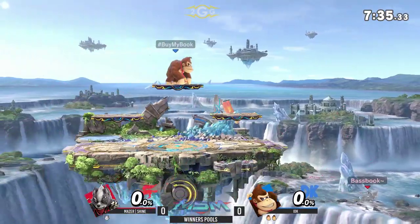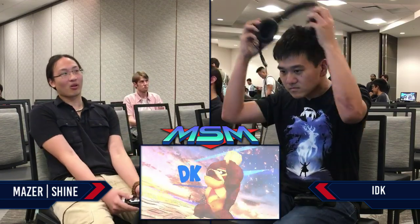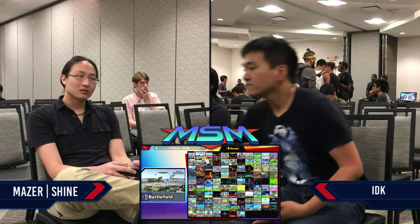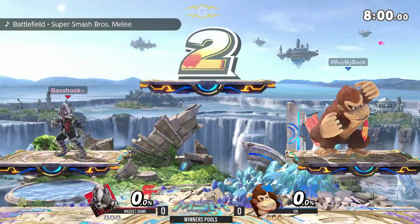They just pulled a Sonic Fox where they switched chairs. This is an interesting set because Ultimate relies so much on aerial play. Wolf and DK both have potent aerials, but this set in particular we're going to see a lot of challenging on the ground, especially as combo starters.